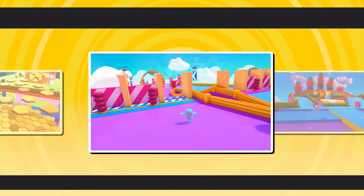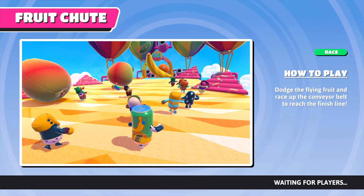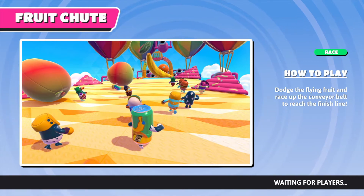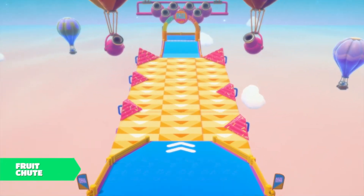This is video nine in a series of potentially 24 going through all the levels of Four Guys Ultimate Knockout. This one is Fruit Shoot, which is a race and one of the shortest races you can be in. You'll see in this one because I actually finished first.